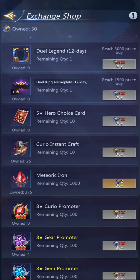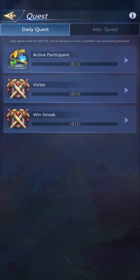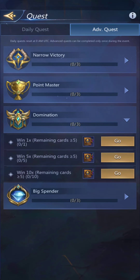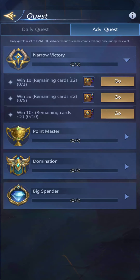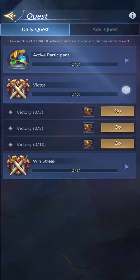I now have 30 coins that I could use in the shop if I wanted. The shop will last as long as the event does, so I'll probably just wait until the end. That's not what I wanted — I wanted to click on the quests to see if I've got anything. Nothing, darn it. Okay, so it's a matter of reaching points, winning, spending money of course, winning by a narrow amount.